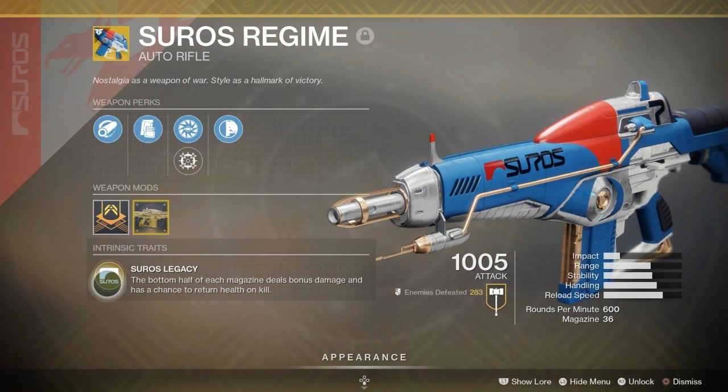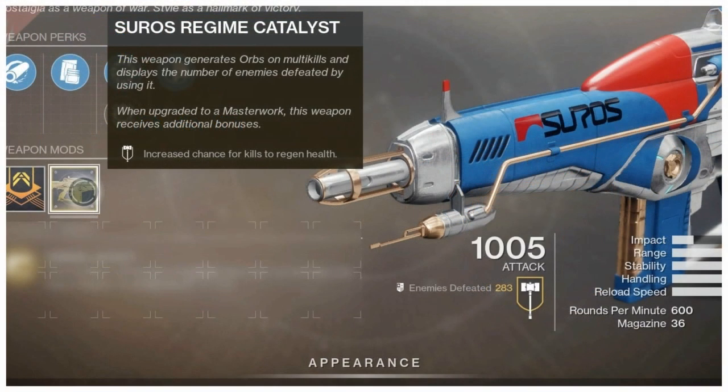Now, to me, Suros Regime is the most broken gun currently in Destiny 2. It has really great TTK, and it has the Suros Legacy perk — the bottom half of each magazine deals bonus damage and has a chance to return health on kill. I have the Suros Catalyst, which makes this weapon even more broken, because it has the perk increased chance for kills to regenerate health. Basically, one out of every two or three kills will regenerate your health, which lets you get into so many gunfights and kill so many people.